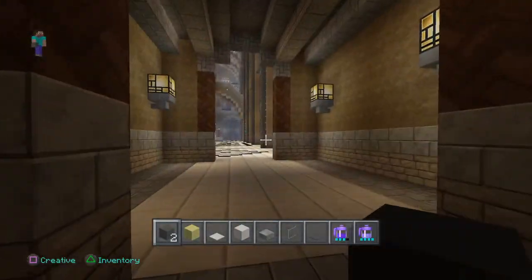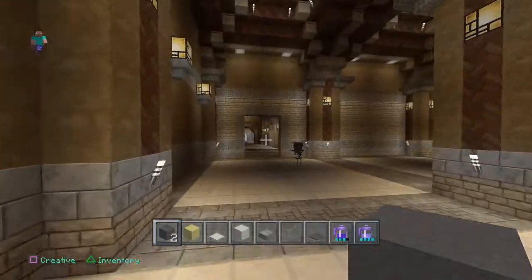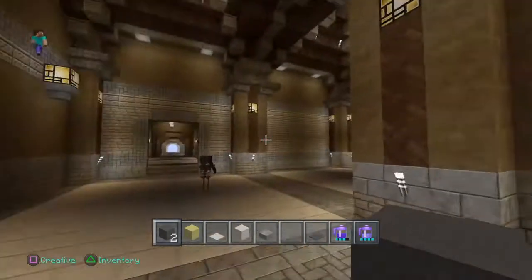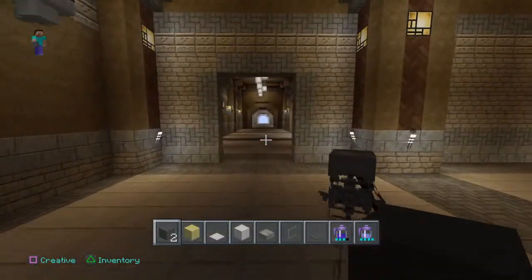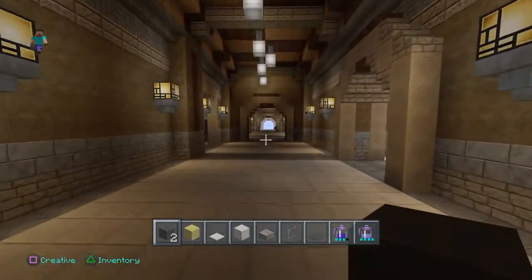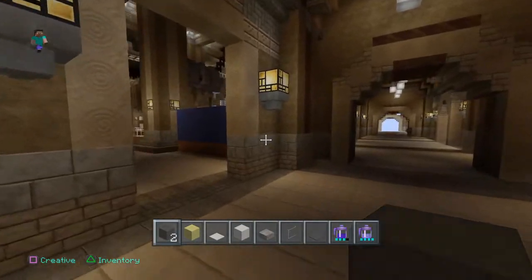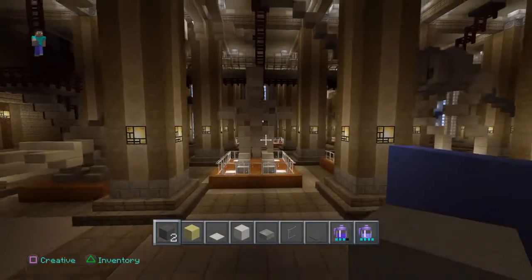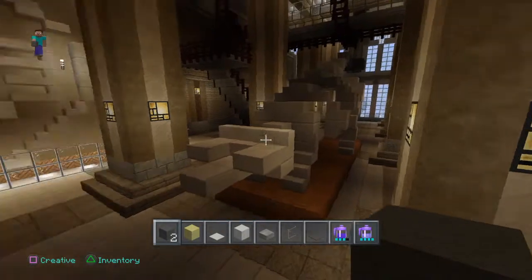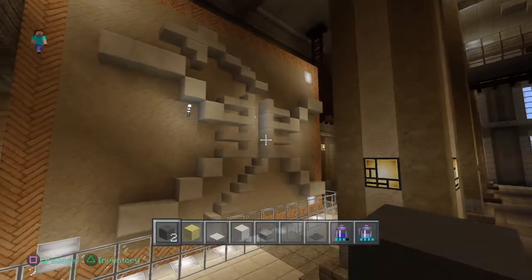For those of you who have actually been to the Natural History Museum in London, inside they've got the dinosaur walk, which is one of the halls set out with all the dinosaur fossils and bones. It has a catwalk which you can go up and walk along — which is what I built in here as well. So we've got some dinosaur bones there, and a big fossil there. I was quite impressed with that one.